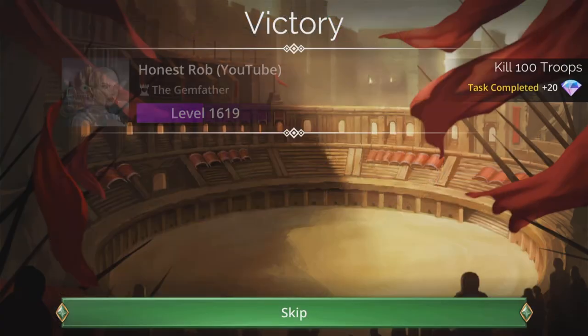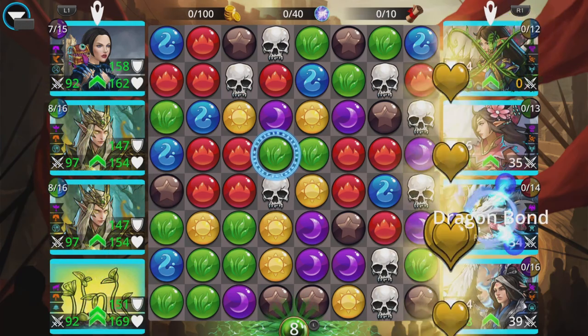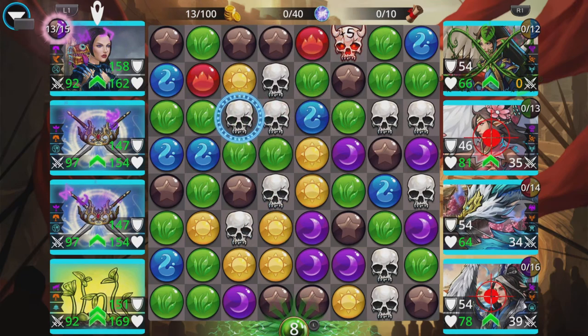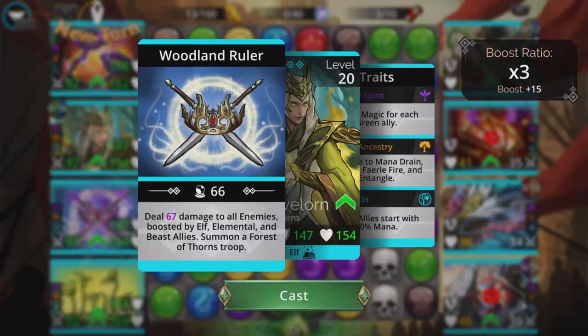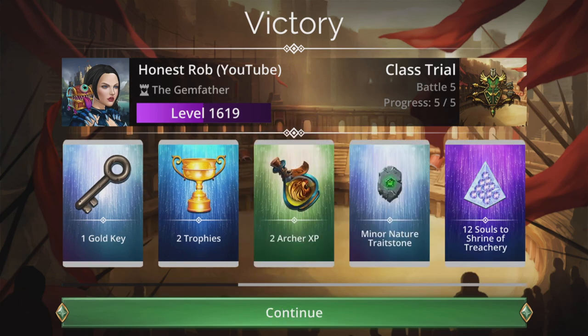I'll just do this one last battle now. Emperor Yang, you're up mate. You can chuck your scrolly thing at me as much as you want, but it doesn't matter — you're gonna be kicked out of there. Have you got enough power to finish him off in one go? Yes, we have. See ya! Well, there's a video. That is a very straightforward easy team to use for this class trial in Archer class. Really good class — try and get it to level 100, absolutely love it. Like and subscribe if you enjoyed the video or found it helpful — be greatly appreciated. But most of all, thanks for watching. Catch you again next time. Bye for now.